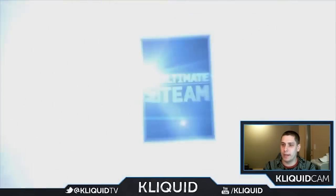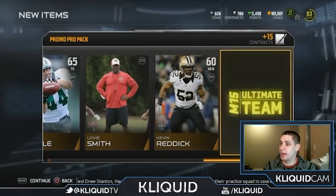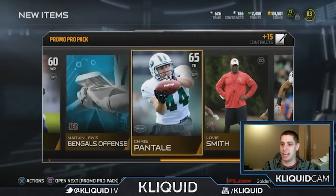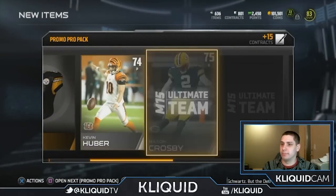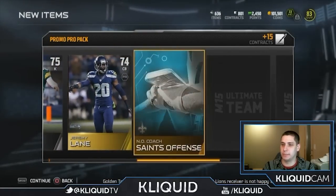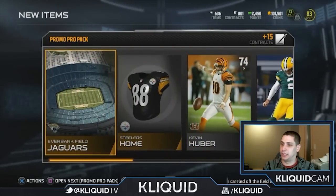We do have three pro packs to open. I've had such bad luck lately in packs. We get a fullback for our gold card to start things off — not good, not good my friends. I got a punter and a kicker — come on. And Jeremy Lane is my gold card. Nothing fun here, nothing fun here at all. Really just not good packs at all.